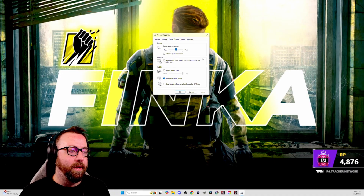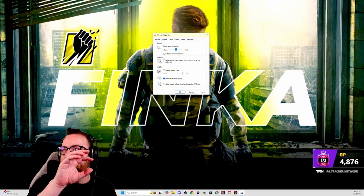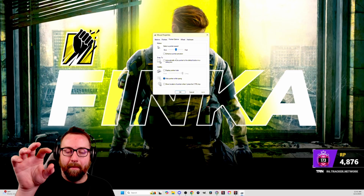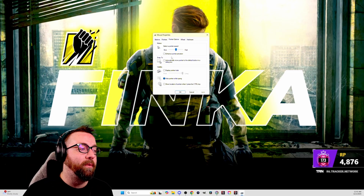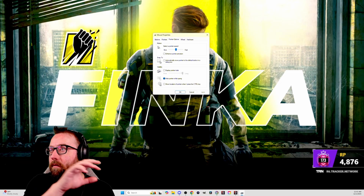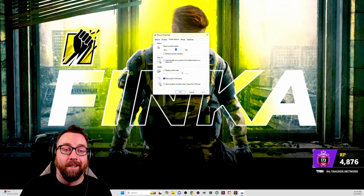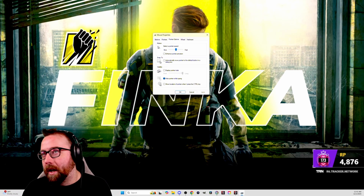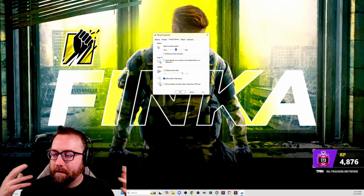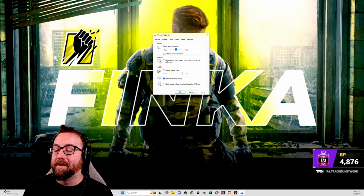Here's another important setting to turn off: Enhance Pointer Precision. Go to Mouse Properties and make sure Enhance Pointer Precision is off. What it does is: if you swipe your mouse to the right, when this is off your cursor will land in the same spot every single time regardless of speed. When it's on, how fast you swipe determines how far your cursor goes — swipe slower, it goes less; swipe faster, it goes further than you'd expect. Turn it off. You're not going to build consistent mouse aim with this on.